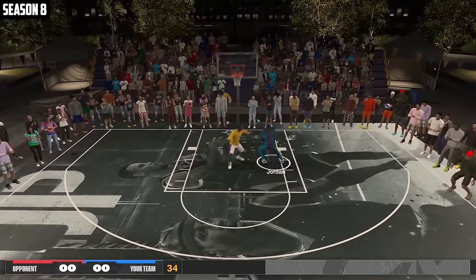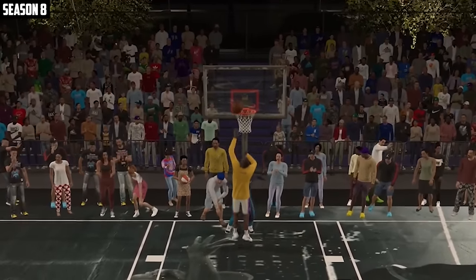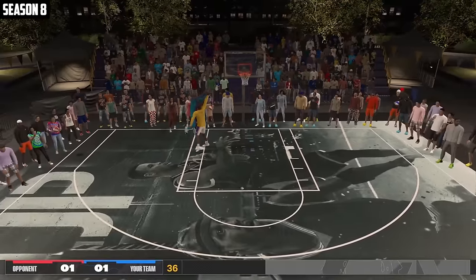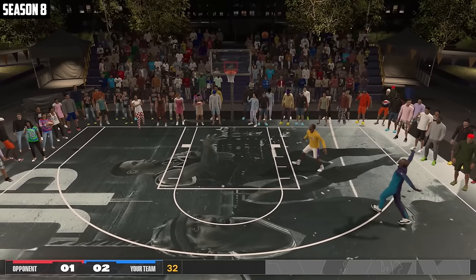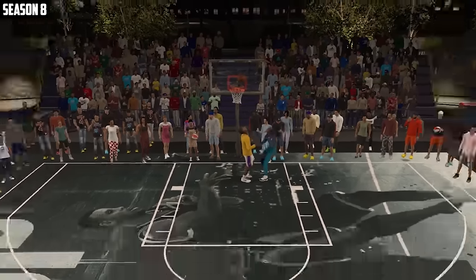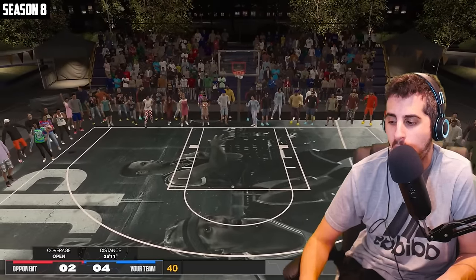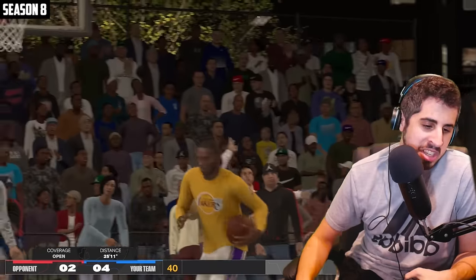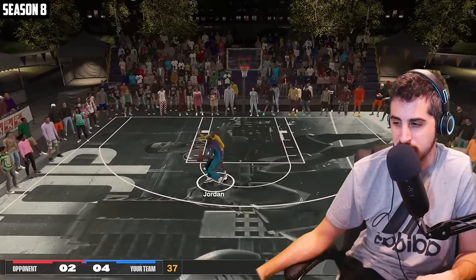Back to the 1v1s. MJ working in the post, lays it up and in. Kobe driving — tough layup, got his own rebound, put it back up and in. Good block from Kobe — puts it up, great block. Kobe step back three — he is just toying with it. It's just not your day, MJ. Kobe is taking over this video. MJ fade — gives you a chance, just got to get a stop. Four to four — got to get one more stop.